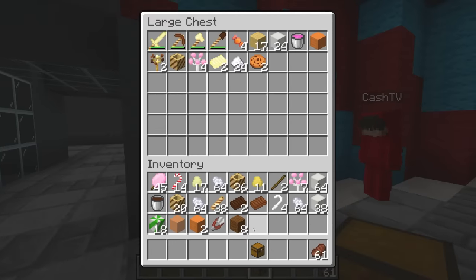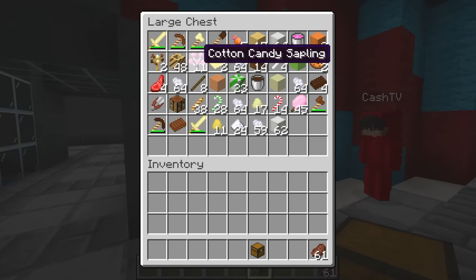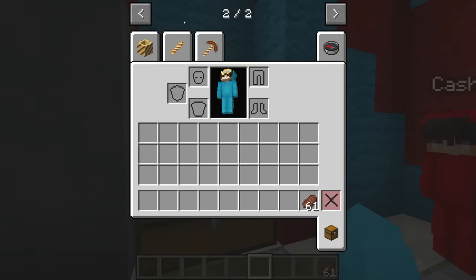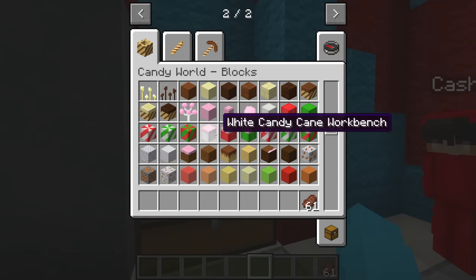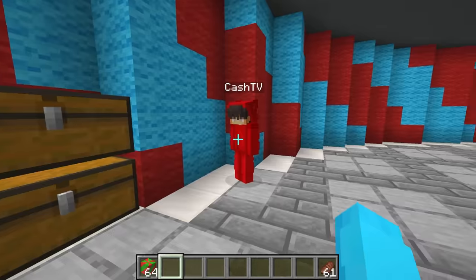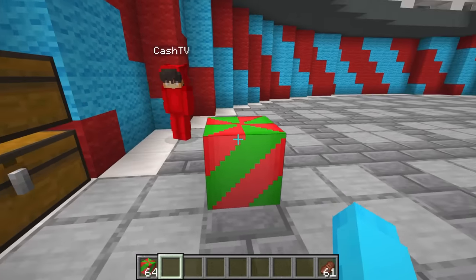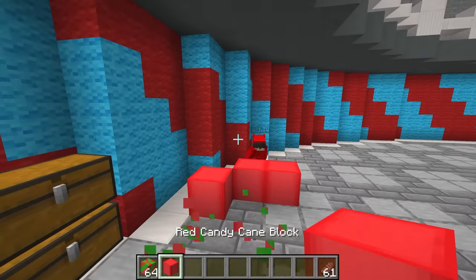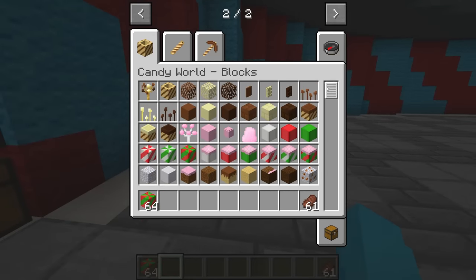Look at all these items we collected. That's a lot of stuff. But since we're in creative, let's pick out the items we really like. The candy world blocks — there's so many blocks we didn't even find! Like candy workbenches. And then we even have red and green candy blocks where it combines both of them. I think this block is my favorite — it's just pure red. Is there any blue blocks? Unfortunately, there is not. They know red is better.